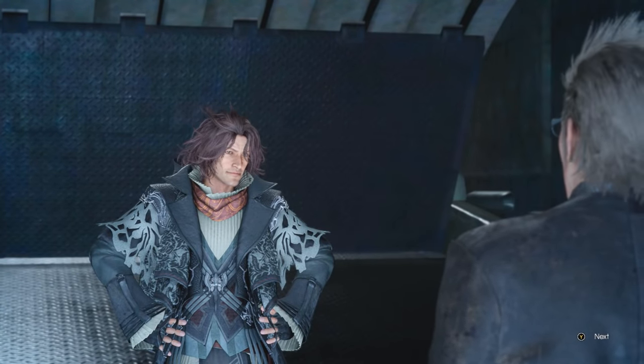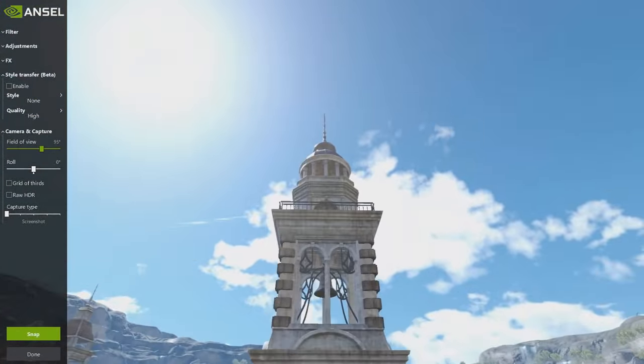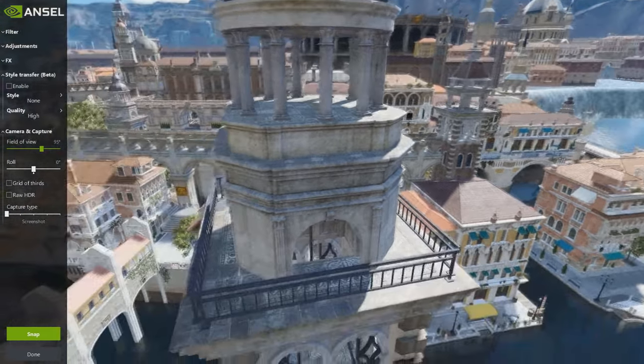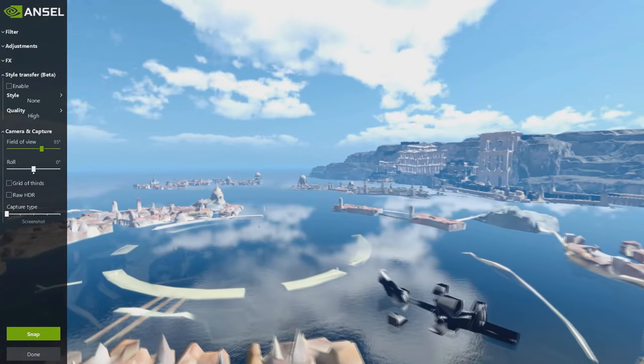There's another small feature exclusive to the PC version: Nvidia Ansel Photo Mode. It's really more of a boundary break tool. With this photo mode, you can take the camera anywhere — and I mean anywhere. You can go right off the map, up in the sky, or through a character's face. It's pretty cool for people who are really into that sort of thing.